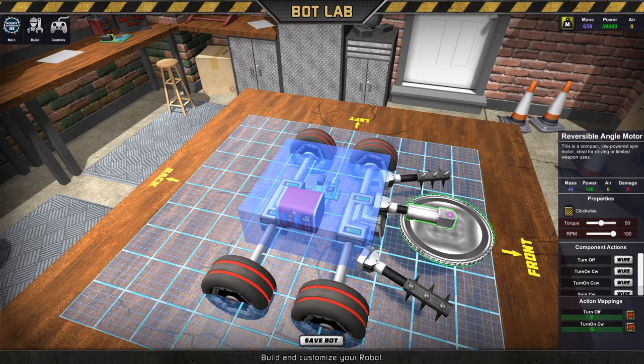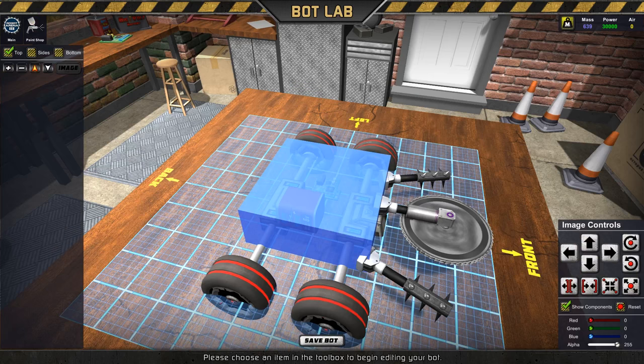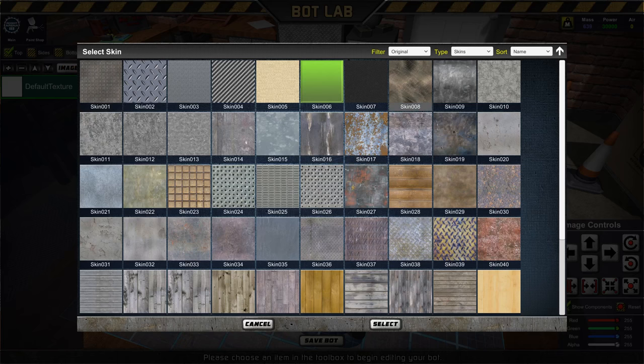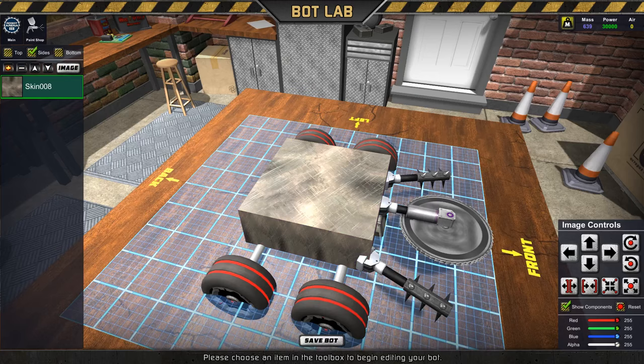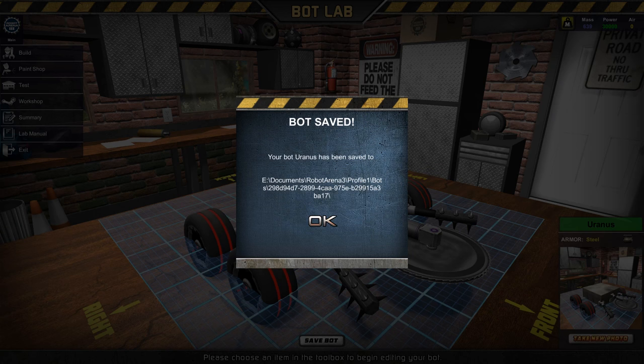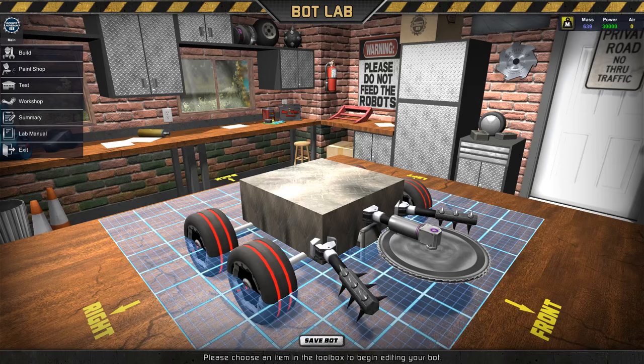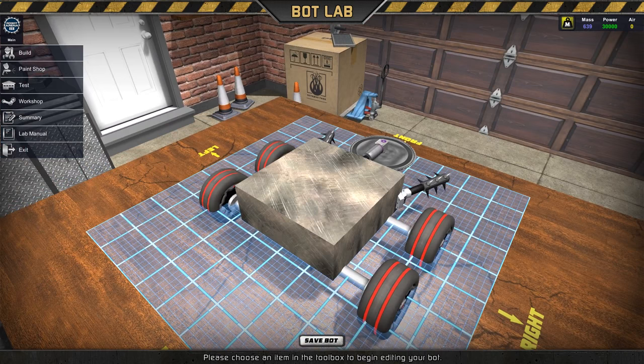And then I can paint it. In the paint shop you can pick a texture on either side. So I'm just going to choose that one for the top, the sides, and the bottom. And there you go — there's my disgusting, boring box of death. Give it a name obviously, take a photo, put it on Workshop. There it is — you can find it on Workshop.